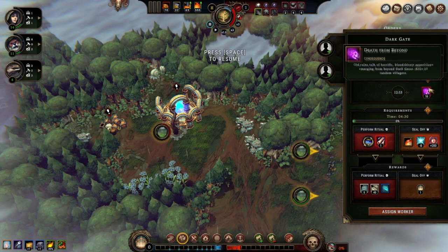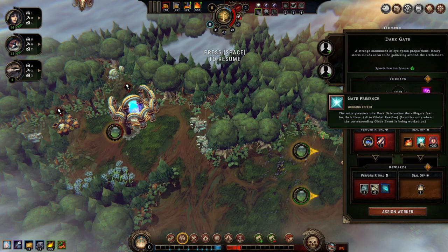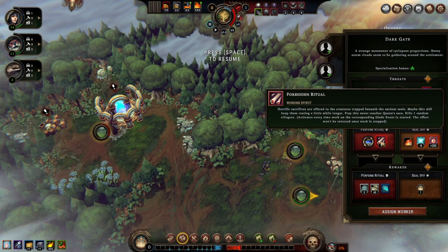Old tales talk of horrific bloodthirsty apparitions emerging from beyond dark gates — kills 10 random villagers! I only have 13 minutes to save my whole village. I can seal it off — I just need to use my wildfire essence to do so. That's minus 8 to everyone's resolve and the hostility will be much worse. There's also a forbidden ritual — horrific sacrifice offered to creatures trapped beneath ancient seals. Kills one random villager, activates every time work on the glade is started.